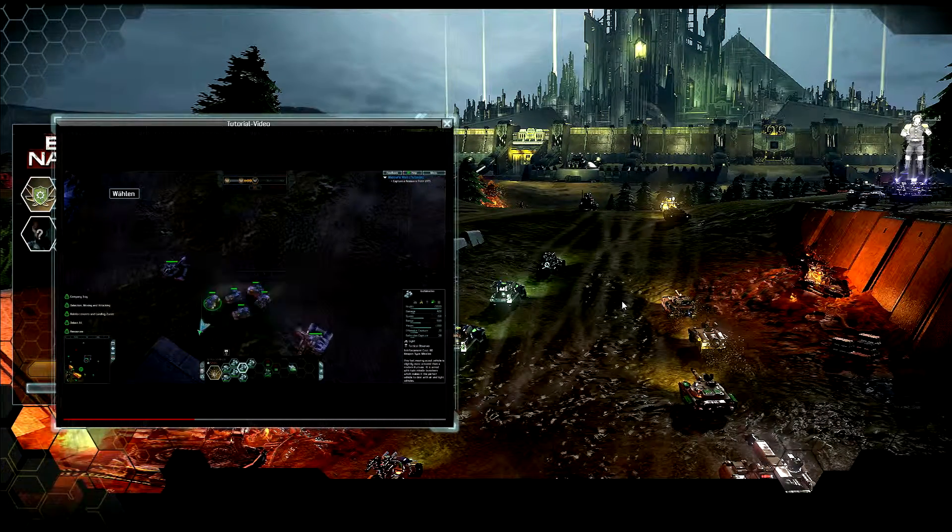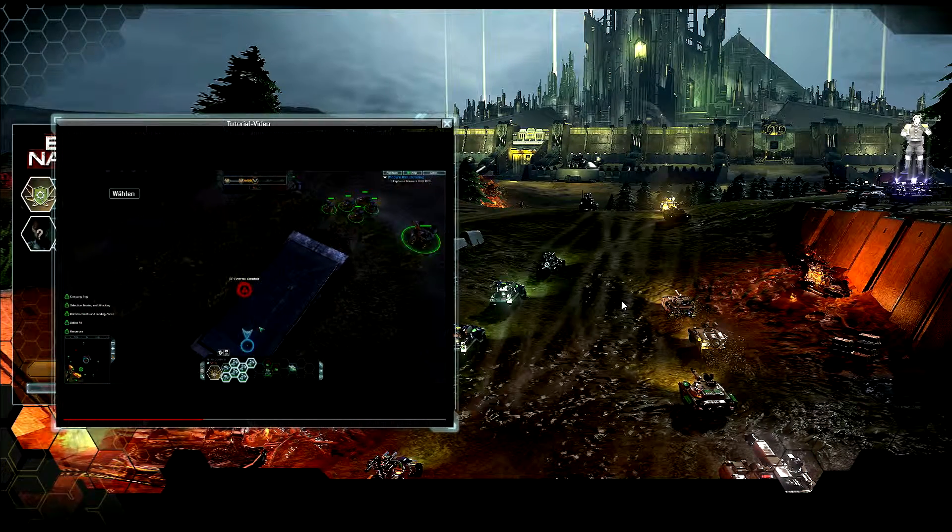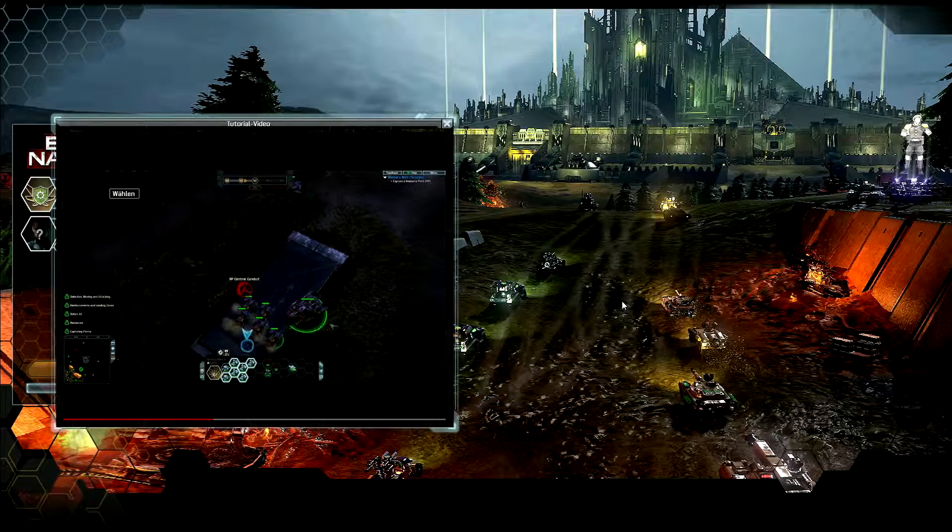It's important to capture control points, because often that's how you get increased resources, mapped super weapons, other special abilities, or in some cases, it's how you win the map. To capture a point, move your ground units to that location and stay there until the point turns green. Aircraft are unable to capture points.